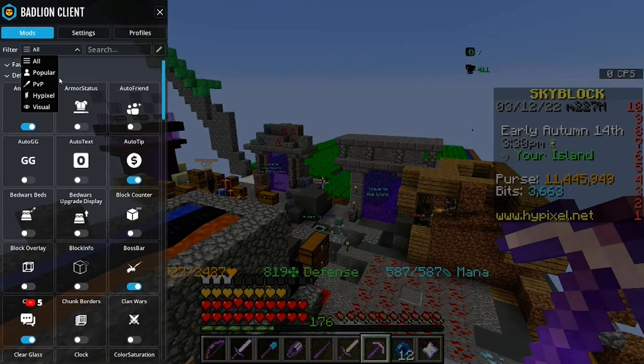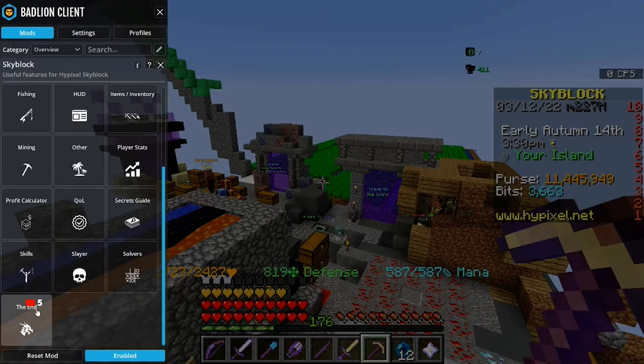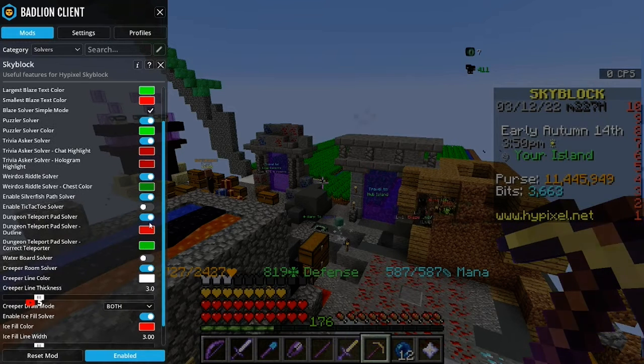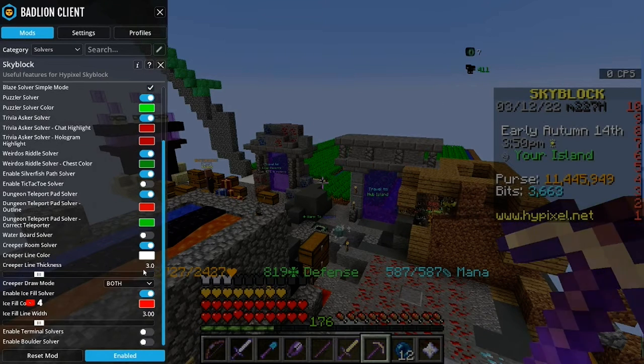For Solver stuff, you would go to Hypixel Skyblock, and then you would go straight to Solvers. You can turn on anything for Experimentation Table, Puzzles, Trivia, Teleport Pad, Creeper Beams, and then Terminals here at the bottom — you can do as well.